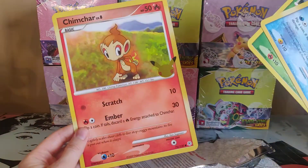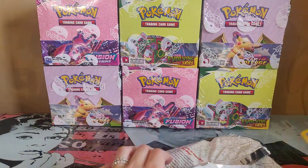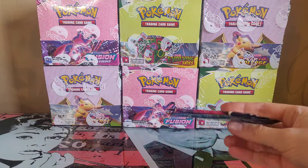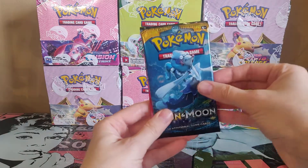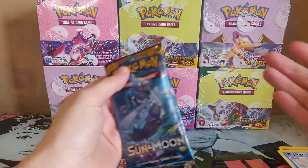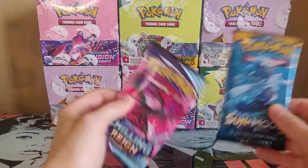My favorite one has to be Piplup. I don't know if you pronounce it like that — let me know if I'm wrong, and also tell me which one would be your favorite. I'll stay with Piplup, but to be honest this generation is not my favorite. As we get near the first three generations, I would say those are my top ones. That's Chilling Reign — I have not gotten any Chilling Reign here yet. Maybe it's the latest released, so that would mean we'd get Chilling Reign in the next three packs.